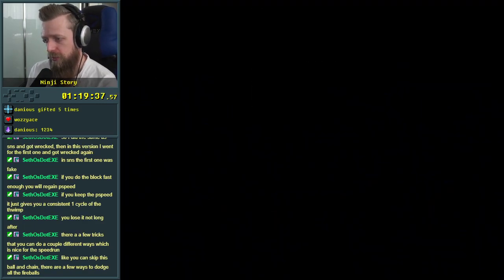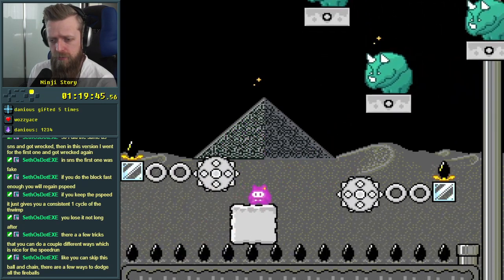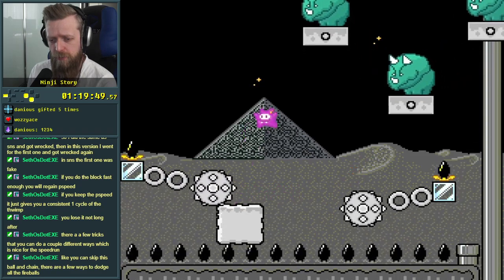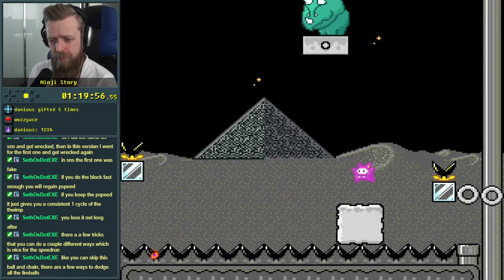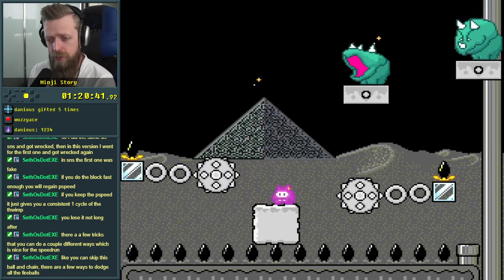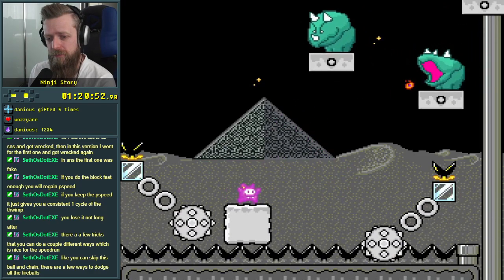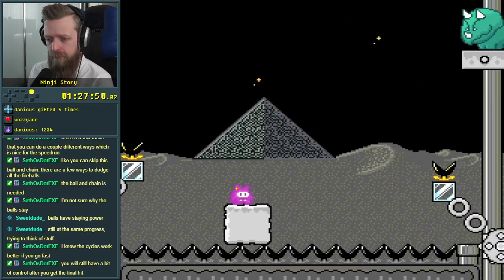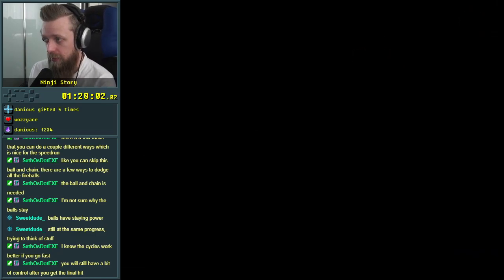You can skip this ball and chain — a few ways to dodge all the fireballs. This is a lot less painful than the real deal, which wasn't that painful actually. I just saw a spike fall down from the ceiling, directly on the safe spot. Interesting. I still have a bit of control. I completely understand why my brain is like this.